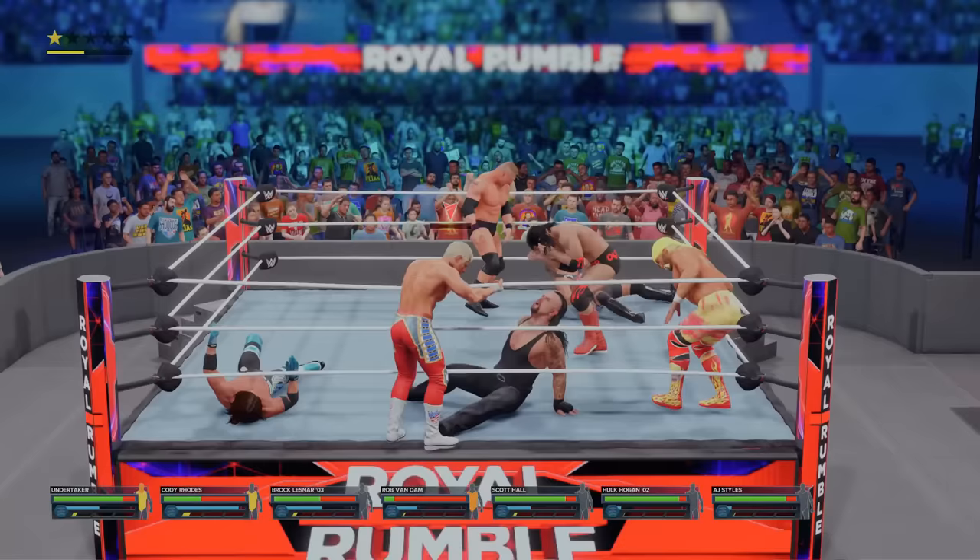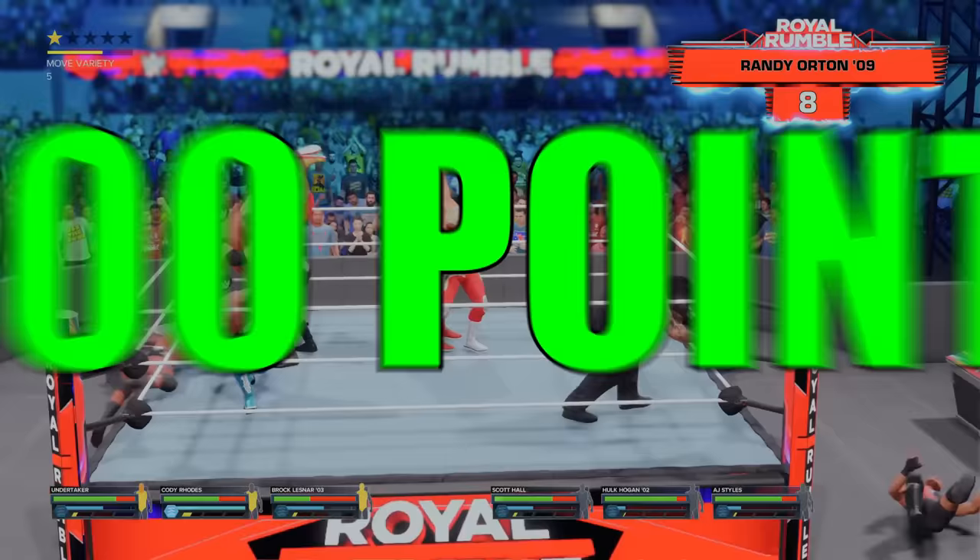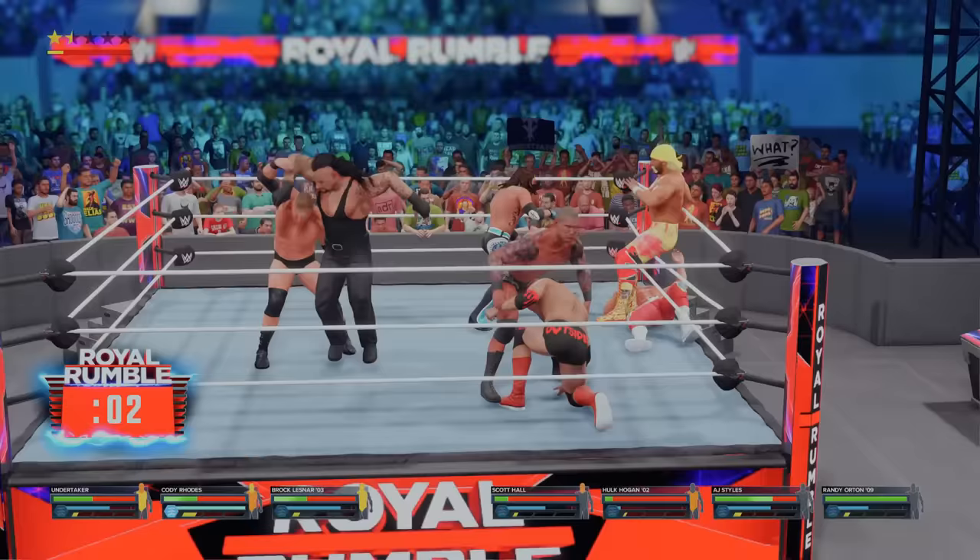I want to target Cody — he's got no stamina. Let me knock him out please. Looks like Rob Van Dam is actually injured. I'm going to try to eliminate Rob right here. Orton's coming out at 8. Yes! Undertaker — first elimination! The next entry is super close to coming in right here.